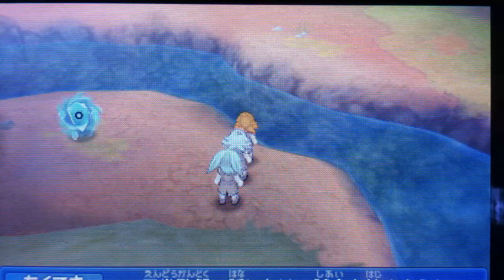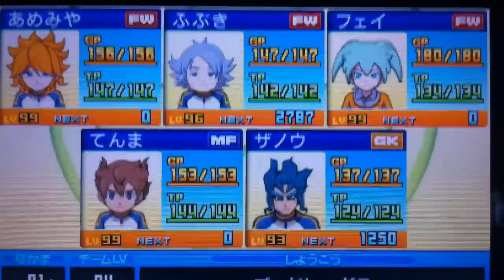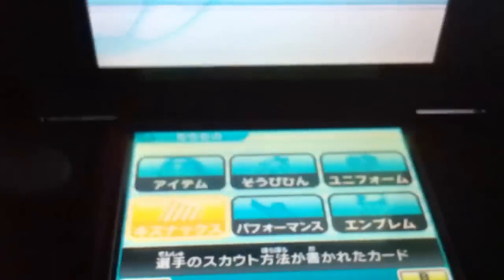Once you've done that, you're almost done. What you have to do next is press X to go into your menu. Click on side, press A, and go down to where all your player scout cards are. Go to wherever you have Fubuki, press A on him, and it'll unlock Fubuki for you — adding him straight to your team.